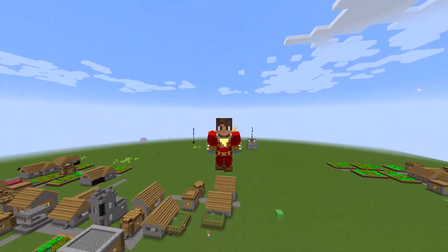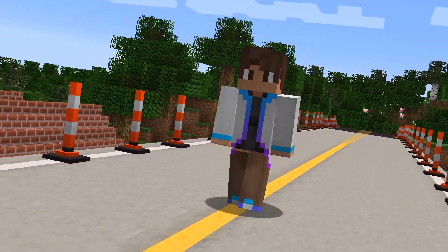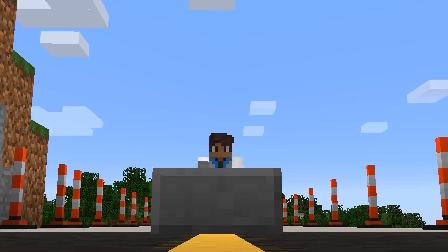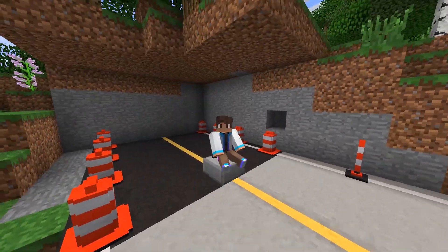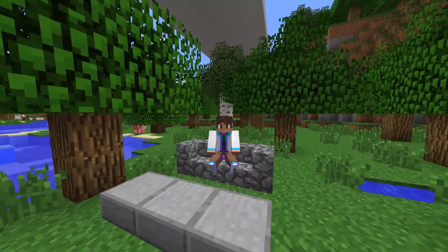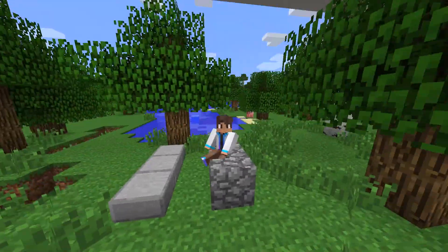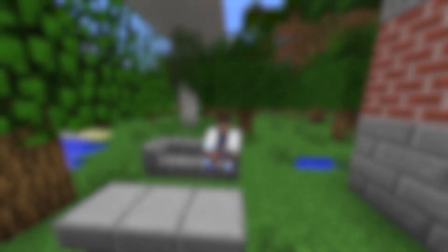Let's move on to our final mod. This mod is one no one has ever expected — a mod so crazy and so daring that others don't even speak of it: the Sit mod. I can sit on slabs. I can sit on a sofa with a dining table and just enjoy the afternoon. No longer looking at stairs as a decoration piece — they're a usable piece. This is definitely a cool mod. If you enjoyed this top 10 list, click on the video on your screen now for another top 10 mods.